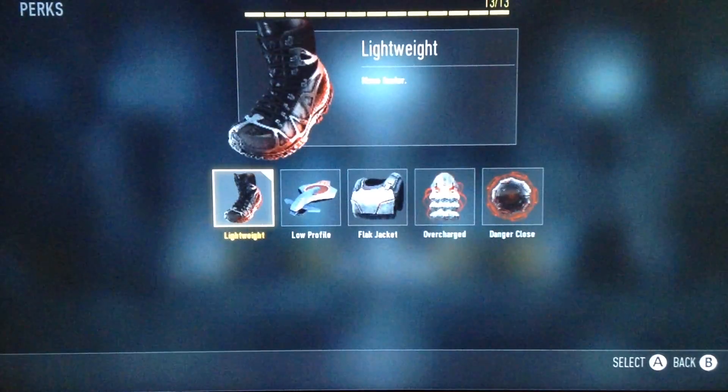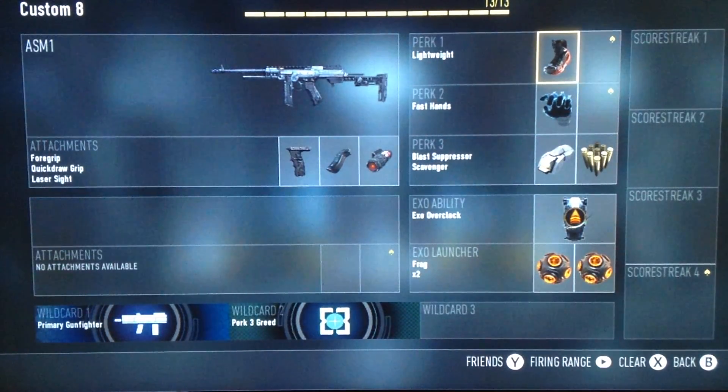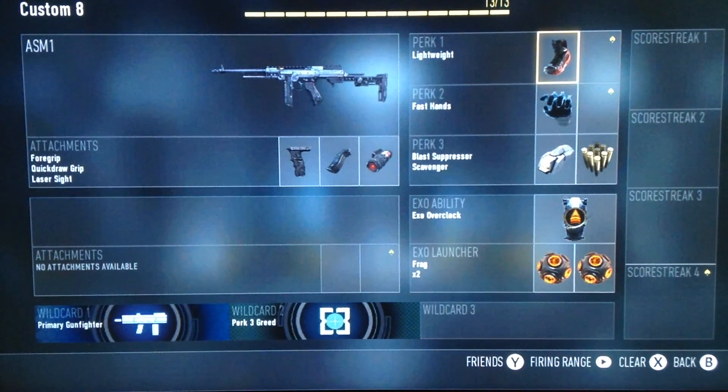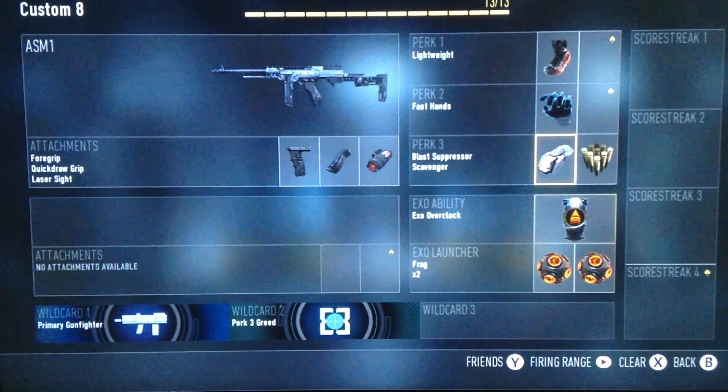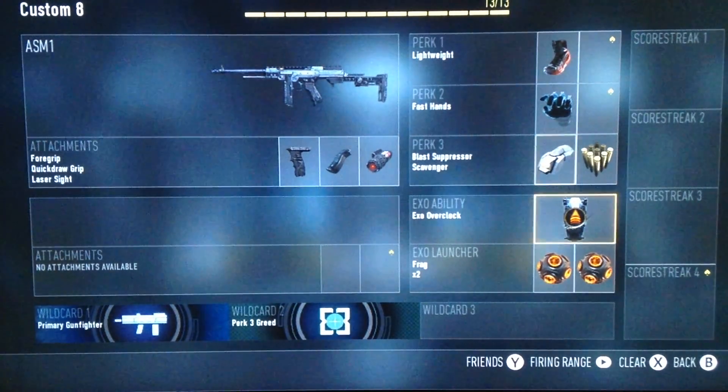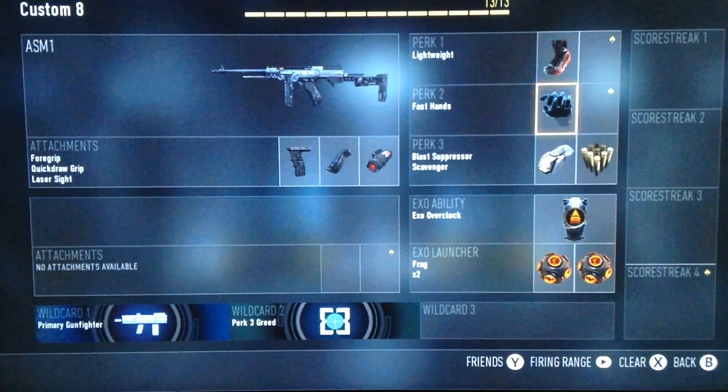So next we have lightweight for moving faster. This is really not needed because it's a submachine gun, but moving faster is also helpful. When you're not using your exo and you need to get to the hardpoint faster, that's why we have overclocked with that, so you'll be running blazing fast.